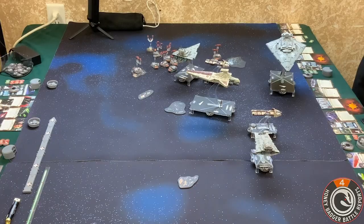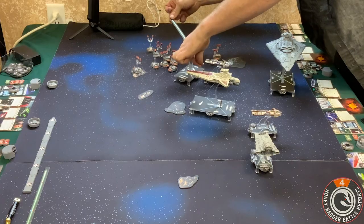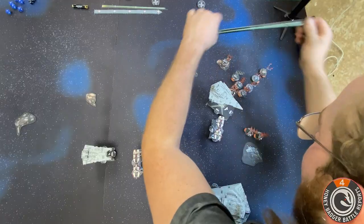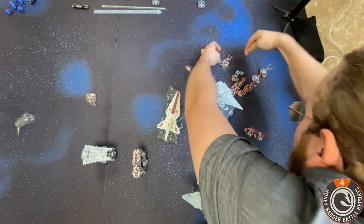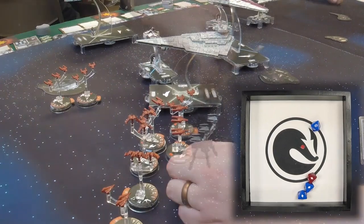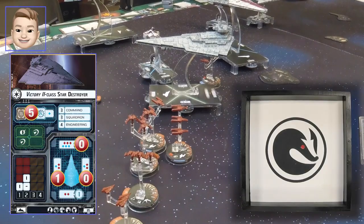I'm spending the engineering token to repair one shield on this side. Now I'm moving and activating my squadrons — everybody at long range, which should be everybody except for Kit Fisto. So just those two. I'm going to activate this V-19 Torrent squadron and he's going to fire on that dude — shooting at your back. One damage.